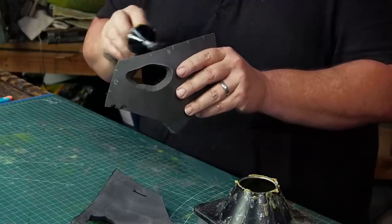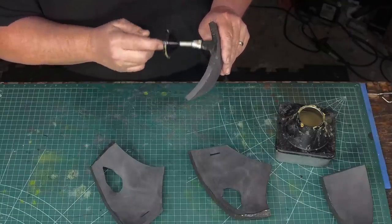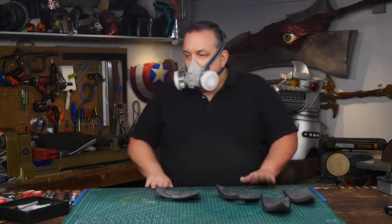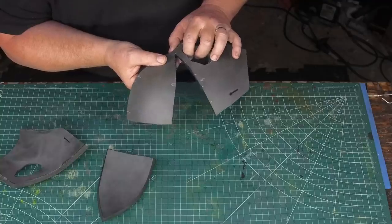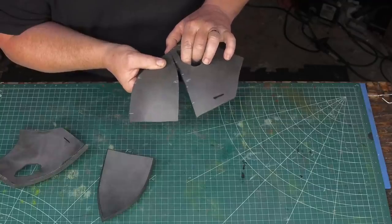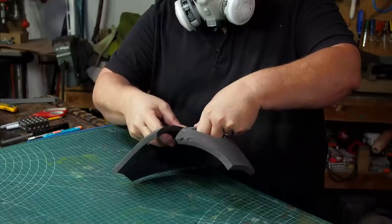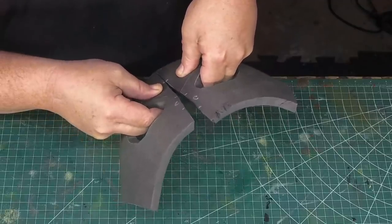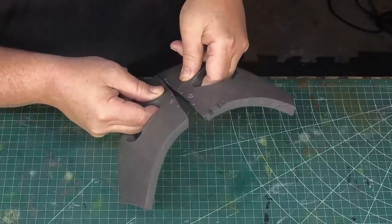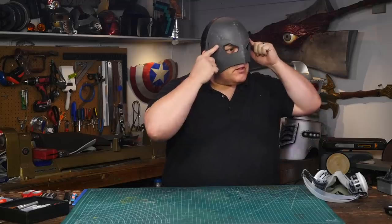To glue everything together I use contact cement, and because there's only four pieces I can put glue on all the parts at the same time. It takes a few minutes, but when the glue no longer looks wet and feels tacky I can stick the parts together, matching my registration marks as I go. The final seam always pulls everything back into shape. Sometimes my projects look too flat but this last seam always gets me back to what I wanted. I put extra pressure on the nose seam because it's cut on that weird angle.